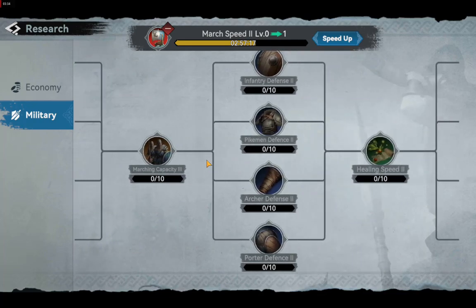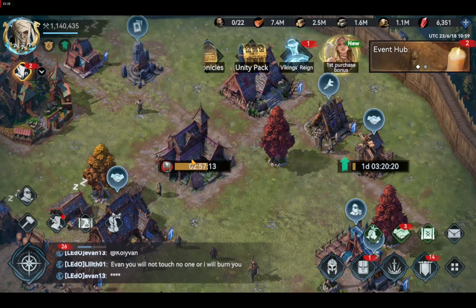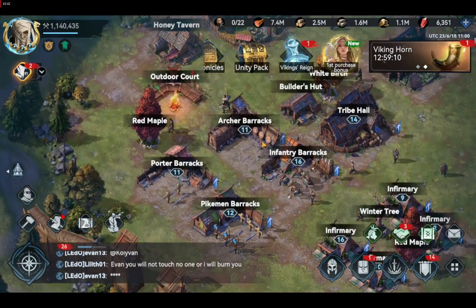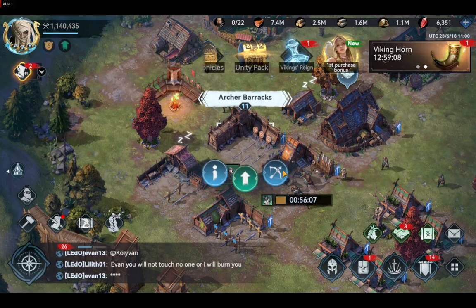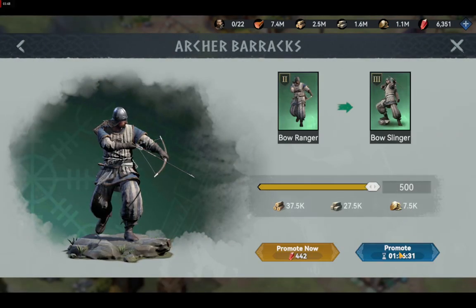Once the academy finishes researching a stage, you can go to your barracks and train those troops. You can also promote your lower-tier troops — for example, if you have tier 2 troops you can promote them to become tier 3 troops. That is how you upgrade your troops in Viking Rise.